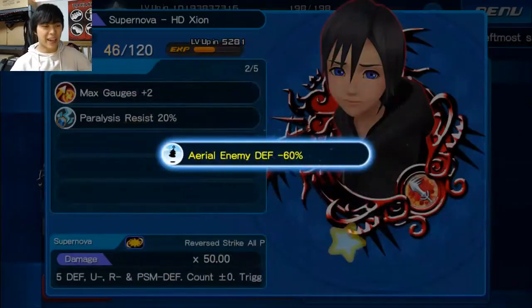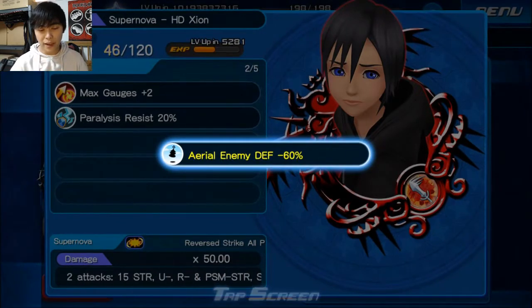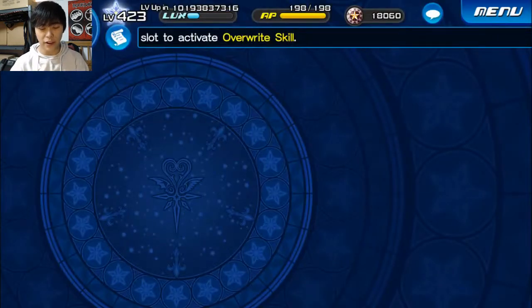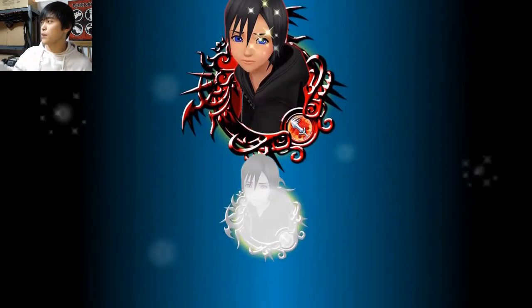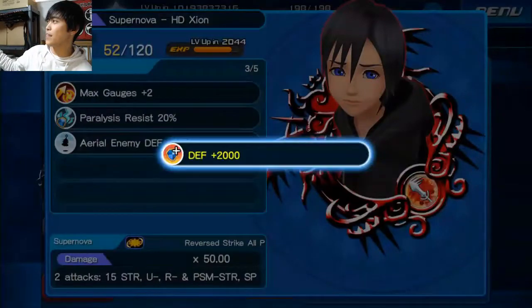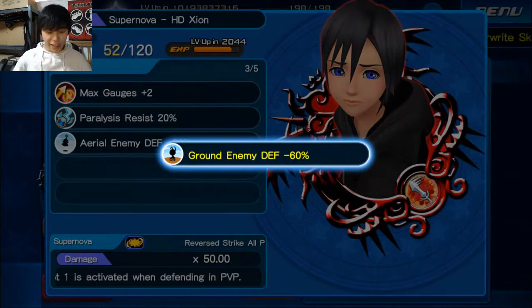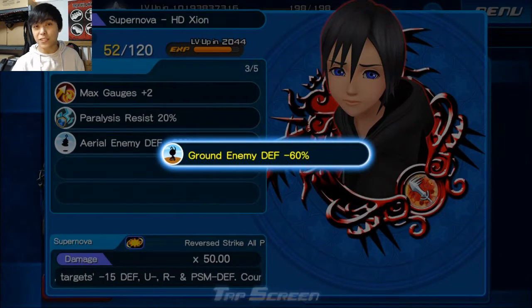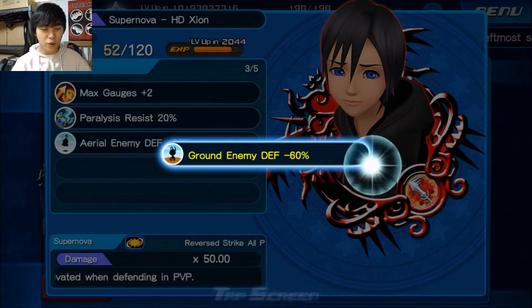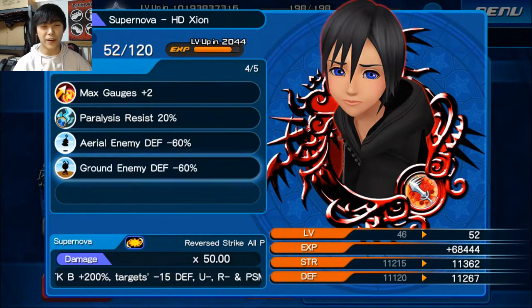We are not trait-chasing on this — there's no reason to. Third trait: extra attack! And fourth: aerial. I can deal with aerial — even though this medal is a buffer, it still hits really hard, so I'm okay with that. We did the no-looker for the last one and got ground. So we've got aerial, ground, paralysis resist, and max gauges. The point is we got the medal, and now we can start wreaking havoc.